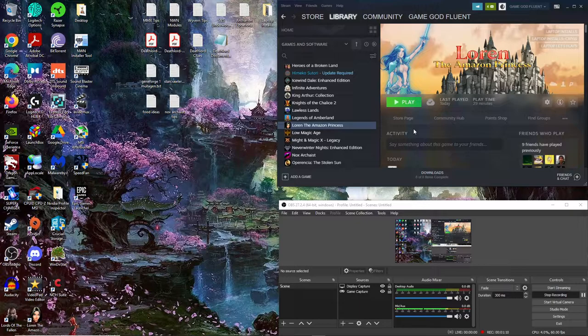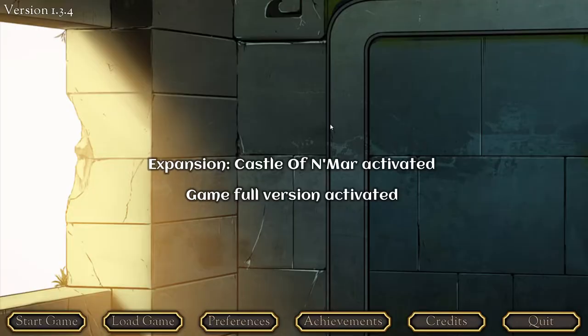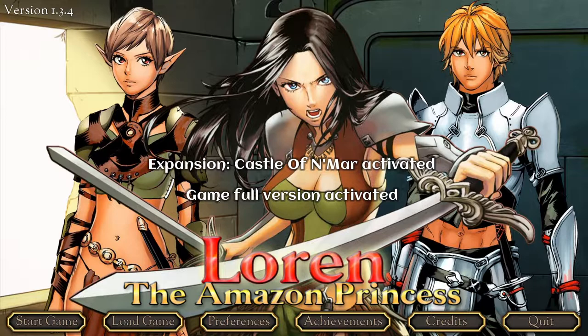So I think to kind of switch things up a bit, we're going to be playing Lauren the Amazon Princess. I don't know a ton about the game, just that it sort of mixes visual novel with turn-based combat and CRPG stuff. We're going to check this out. We'll hit play here — expansion Castle of Inmar activated, game full version activated.